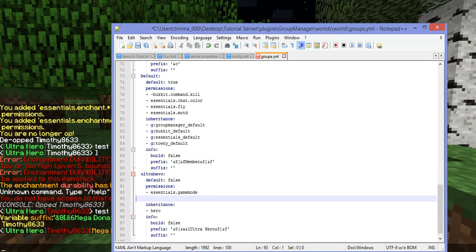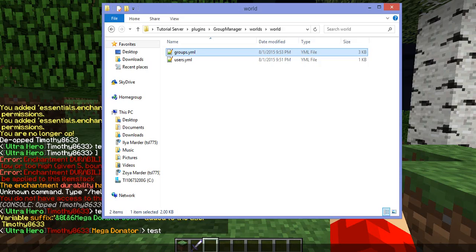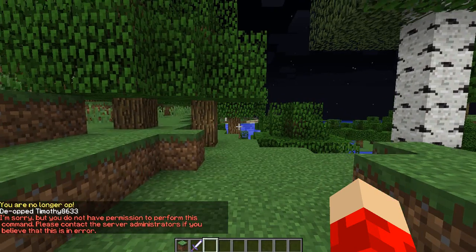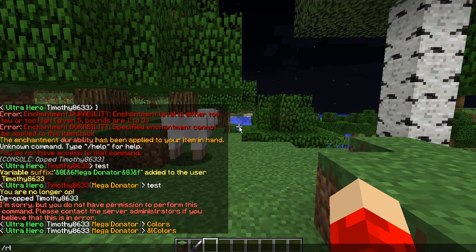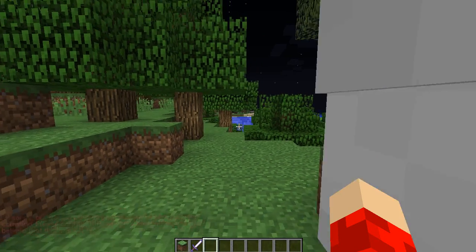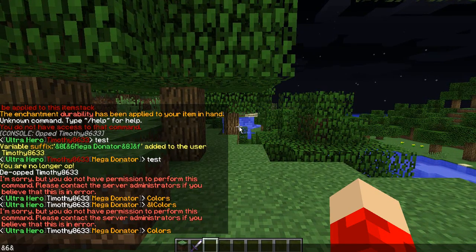As you can see here — inheritance: default. So everything in this rank would have the same as everything in default, plus all these permissions. As you can see here, it's Ultra Hero game mode, with inheritance from hero. And you don't have to write inheritance default because it's already inherited into hero, and that is inherited into ultra hero. To show you that this works, I will add essentials.chat.format and essentials.chat.magic. So you save it, now you do slash reload. Right now I am Ultra Hero, so I can only do colors — I cannot do bold colors. But if I reload, having just put in the chat format and magic, I will be able to do it. As you can see, it's bold. I can also do the K, which is the magic.